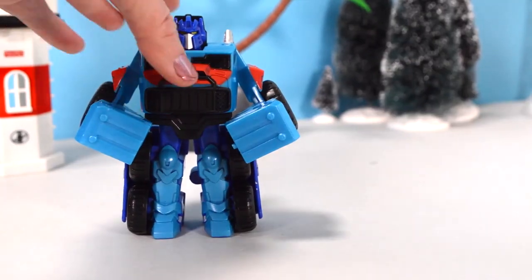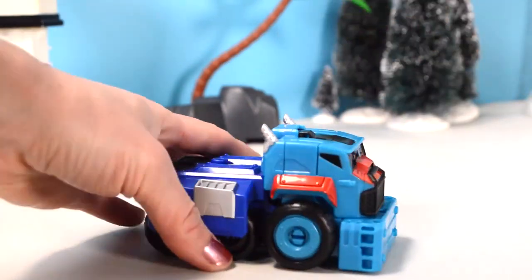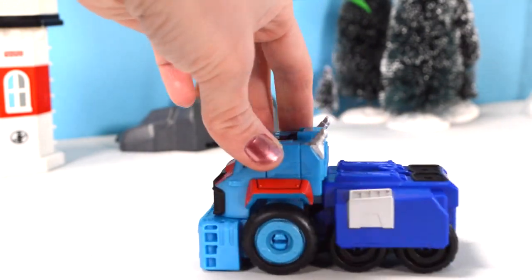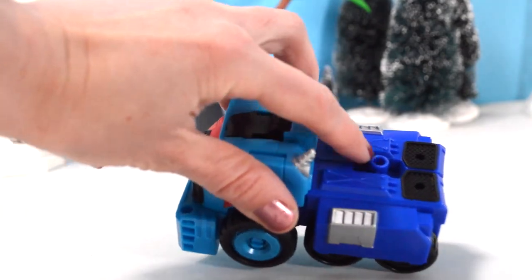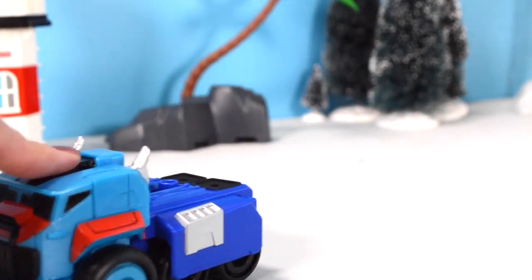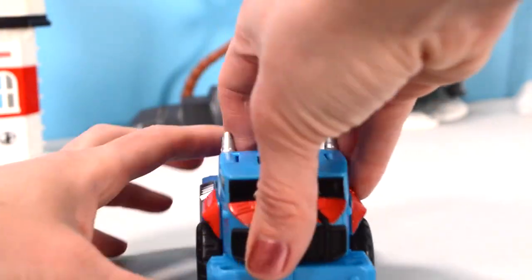Once he's in his truck form, let's see that process - easy peasy. He's got a really strong bumper so he can rescue or push anything, and look, you can hitch him up too. He's got one of these hooks. He's different than what we've opened so far. Check him out - he's got his flatbed in the back.